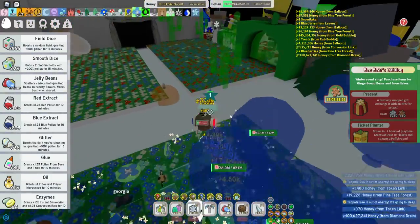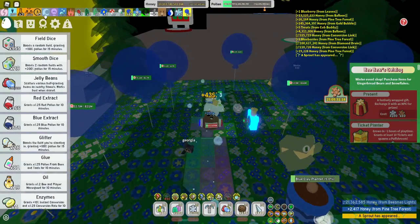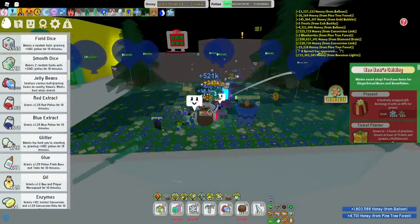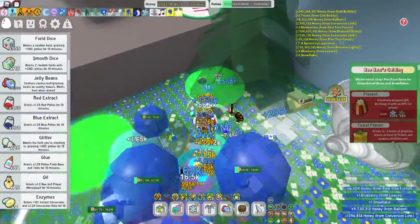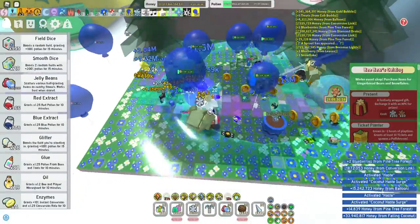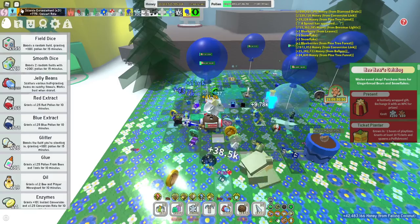Let's get into the nectars you really need and how and where to get them the fastest. This is very important for a blue hive especially — nowadays why would you want to be a red hive or white hive? It's so expensive. This is mainly oriented on the blue hive, but you can use these with other hives as well. I personally think the blue hive is the best and most viable hive currently.